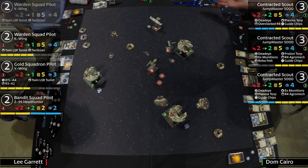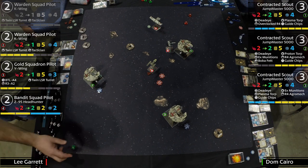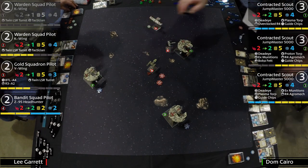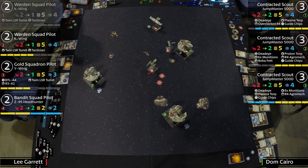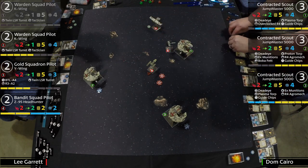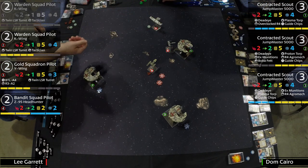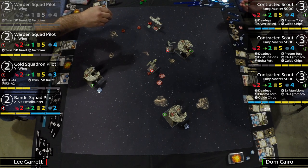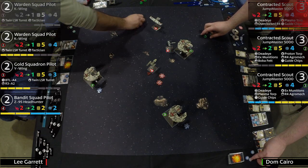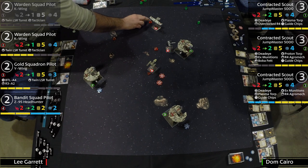More shots — two hits — but blanks on defense. Imagine if he had two more shots on that Y-Wing earlier. Here come the shots from Lee's side. The K-Wing fires TLT — one hit, one evade, takes one damage. Round two of TLT — another hit, another damage. Taking damage like a waterfall. Tactician requires primary firing arc, which is why it hasn't been triggering on turret shots.